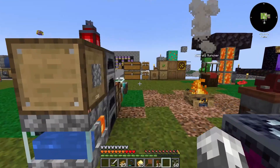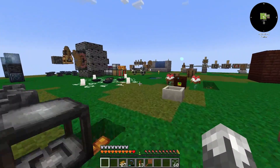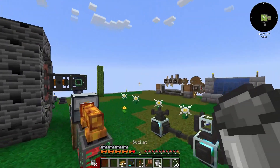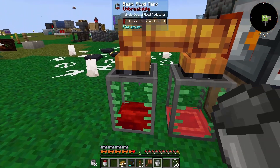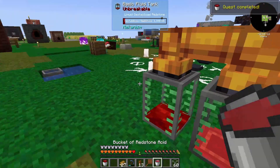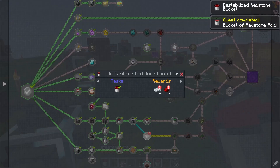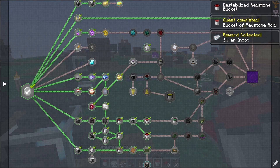All right, we are back. I had to go through the whole process of making silver for this, so it took a little while. We've got our liquid destabilized and our redstone acid — both quests now complete. This is going to give us a lot more silver and some redstone, which is nice.